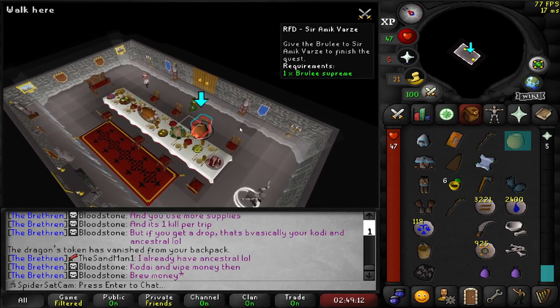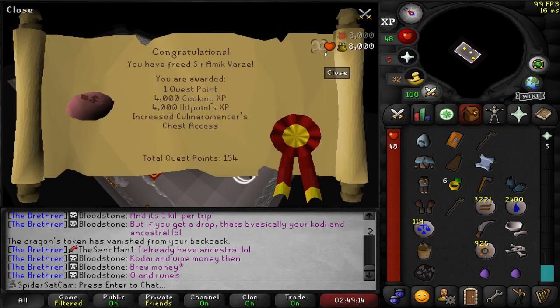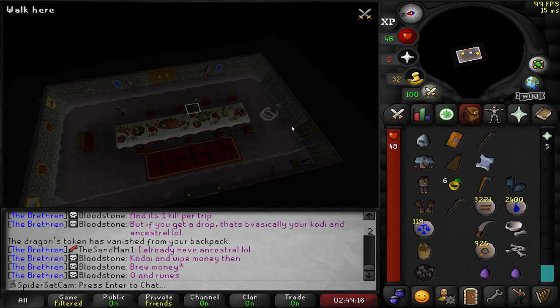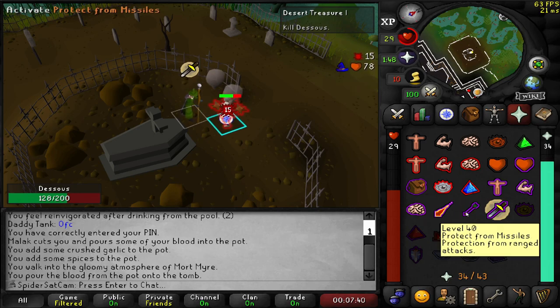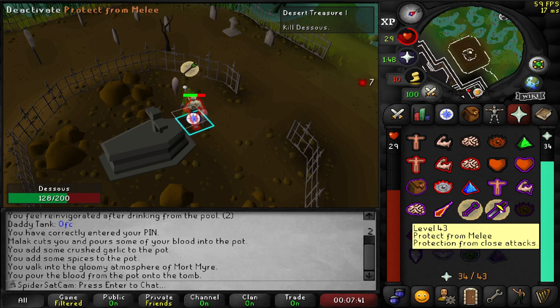And that is our last sub quest completed, but we still need another 21 quest points. So I'm doing Desert Treasure, and for this boss, if you literally just flip between range and melee, he doesn't know what to do and just does this, so it's a nice easy kill.